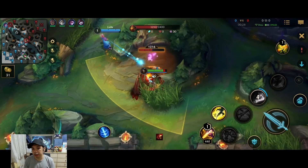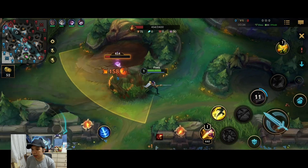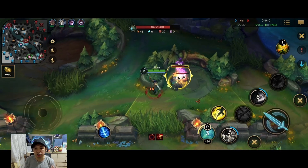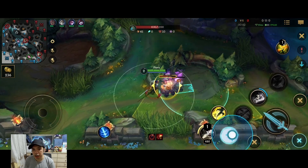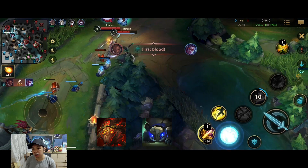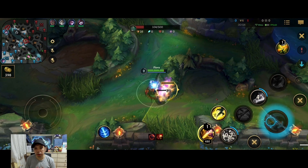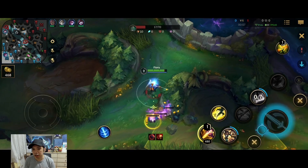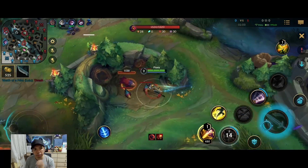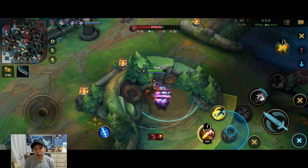One mistake I made here is leveling up my third skill — I recently found out that getting your first skill on level one makes your clear one second faster. So always level up your first skill at level one. The clear I'm doing is the red side clear, starting at red, krugs, and raptors. I'm doing this because I don't need blue, and it also prevents getting counter jungled, since some junglers like to go red-raptors into their own blue and then invade my krugs.